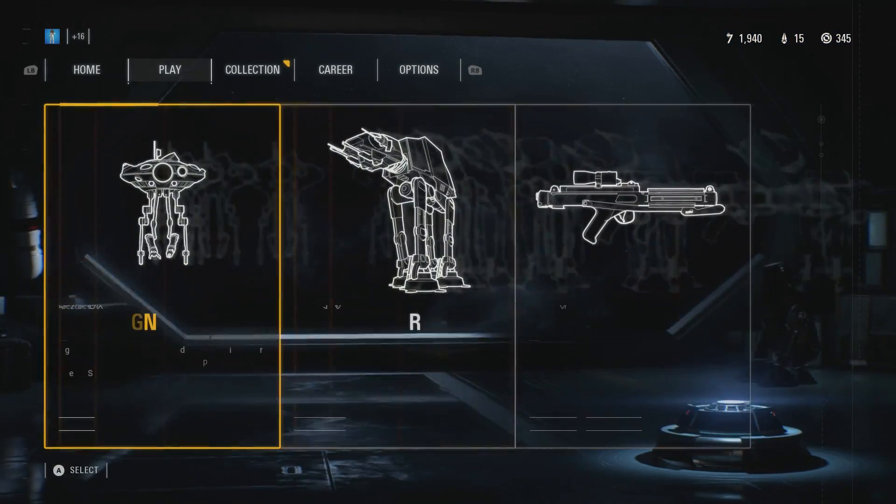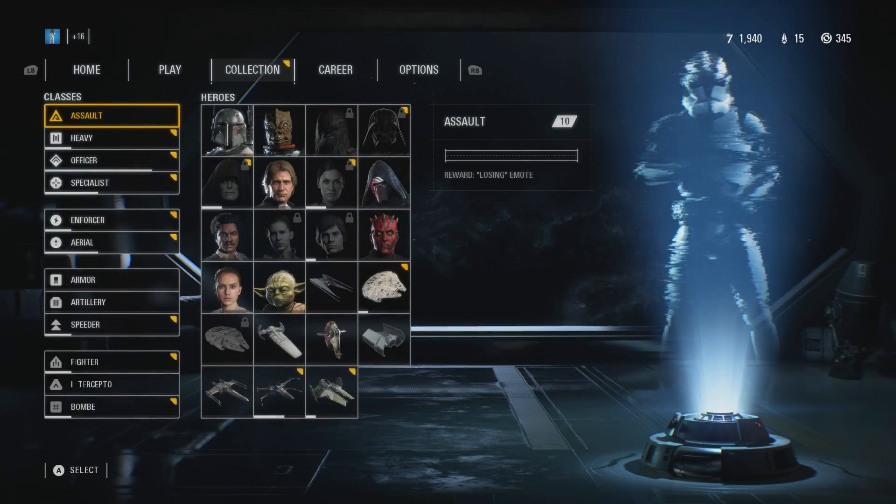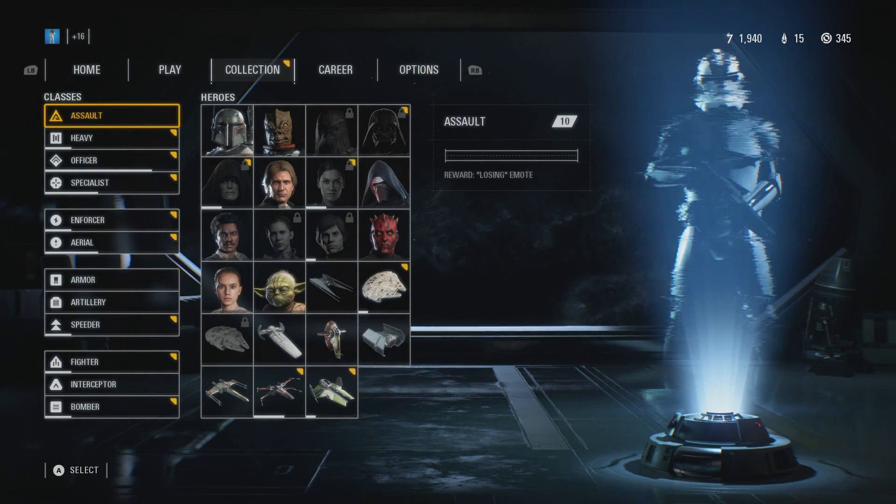Now to do this is very, very easy. All you have to do is go over to Collection and go to the class that you want to unlock these card slots for.